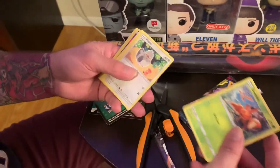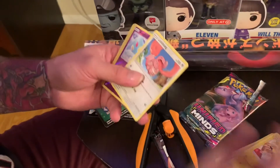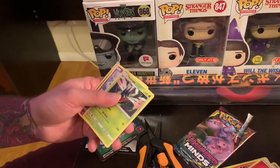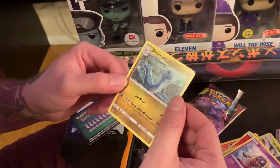We've got a Dwebble, a P-Dove, a Moona, a Pikachu, Lickitung, Azzel, and our rare is a Magmortar. Fire, Yanmega, Jinx, and a Dragonair — that's actually a really nice looking card.